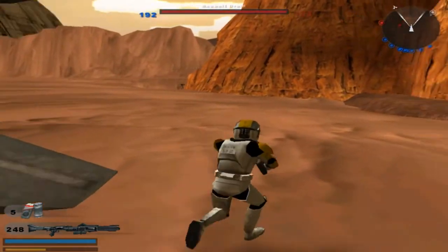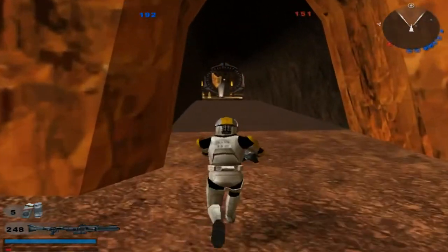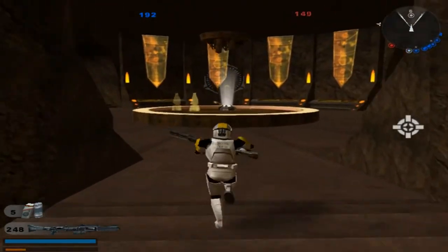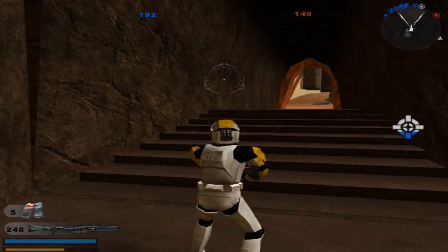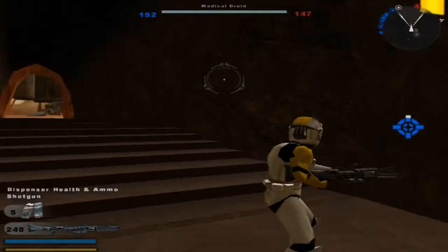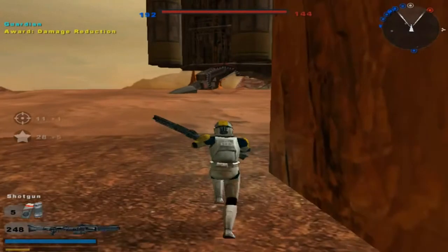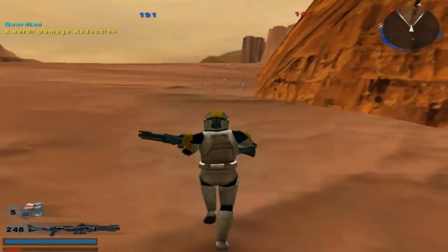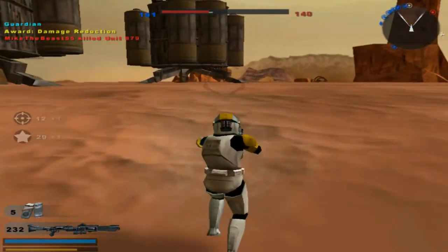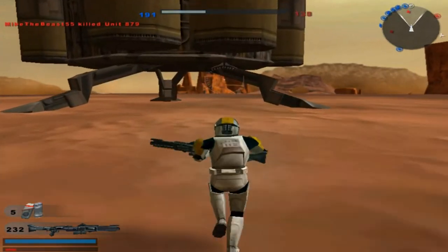They probably really should add some more units to this map, because it's a very slow-going gameplay. I mean, we're technically winning, but I probably should just decrease it to 100 if I knew the units were this slow. We'll go for command post 6 here, because nobody seems to know how to enter this area. The Republic is in control of a command post — that's good for us. We got another command post. Okay, that guy's an idiot. Time to move on to the next area, which I believe is back over here.